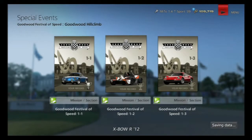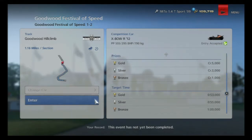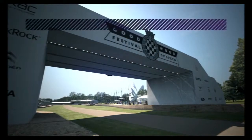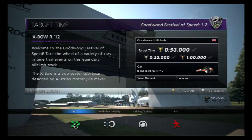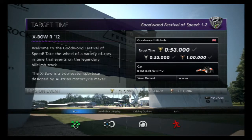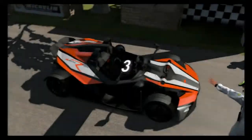It's an interesting piece of art — it's to celebrate a Lotus anniversary, it's got a couple of their Formula 1 cars on it. Now we move on to the Expo R12. The Expo is a two-seater sports car designed by Austrian motorcycle maker KTM with absolute efficiency in mind. We've got 53 seconds for a gold time, and up to one minute for a bronze — so a seven-second leeway between gold and bronze.